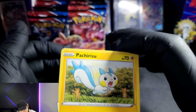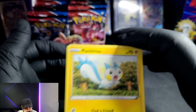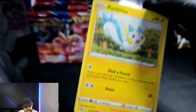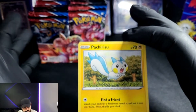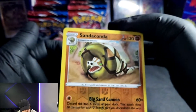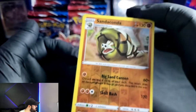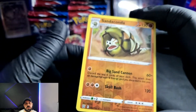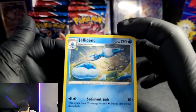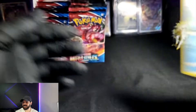So we got a squirrel up in here — it's called a Pachirisu, I don't even know how to say that. Hashirisu — there we go, that's probably how you say it. Okay, we got this guy right here, a Sandaconda reverse holo, so I mean, yeah, it's a reverse holo, looks alright. And we got this thing right here — a Jellicent, which I don't even know what this is. This thing is weird, but that was the last card.